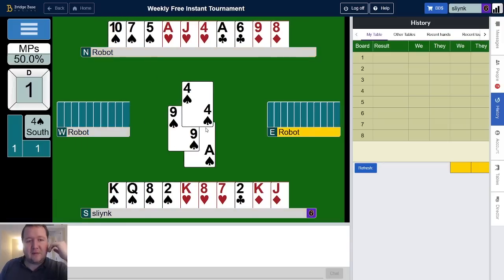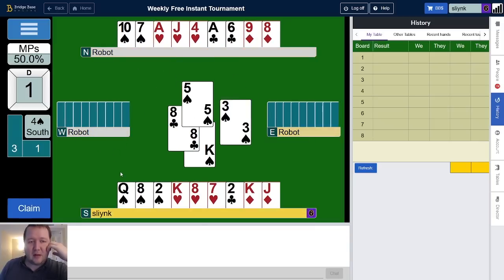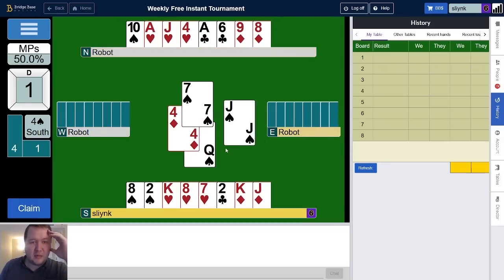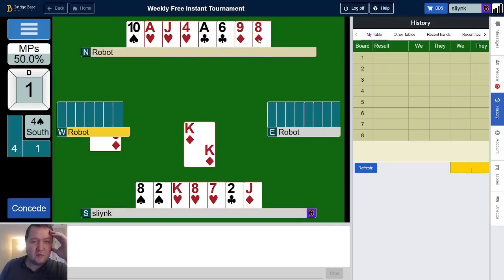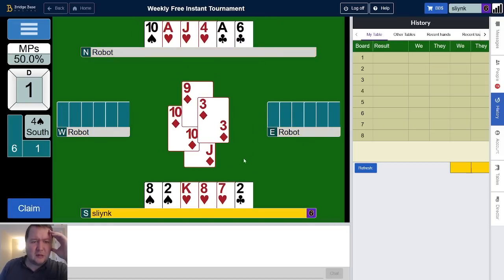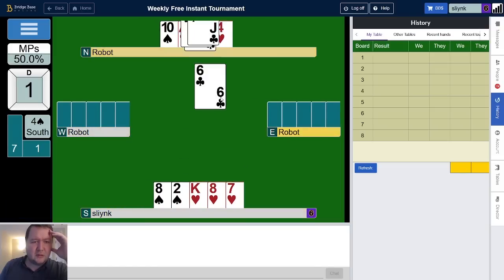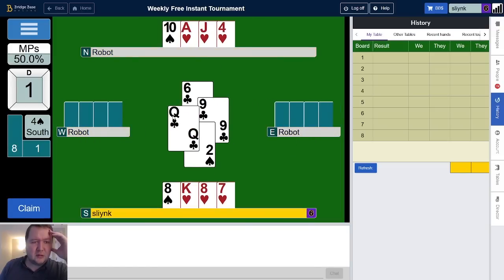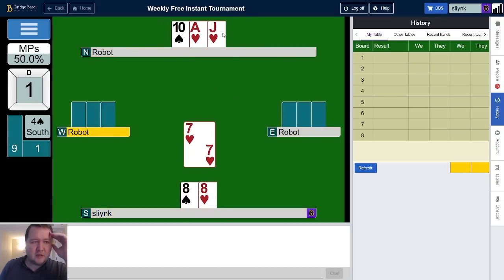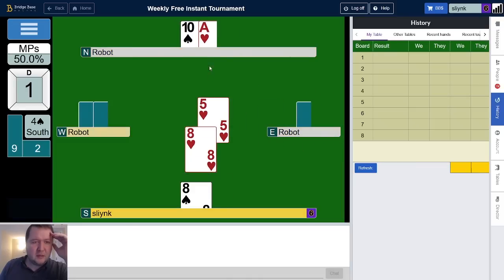What I was thinking is if they didn't switch to a diamond, maybe we could ruff out the clubs, and if something went right there's probably no endplay, but just sort of general technique here. So it looks like I'm going to finesse the heart unless I get information otherwise. I don't really see any reason why I wouldn't finesse here, so let's give it a shot.